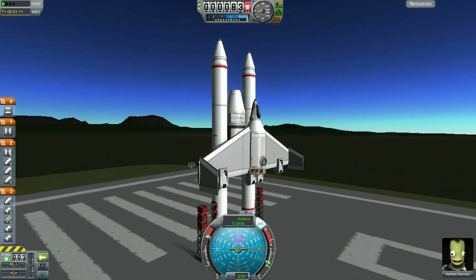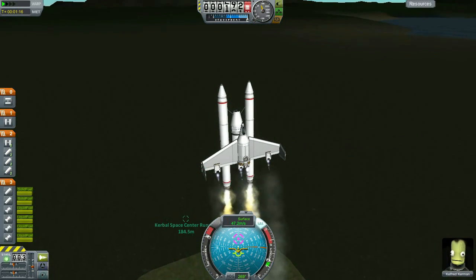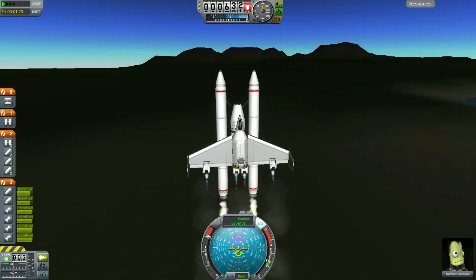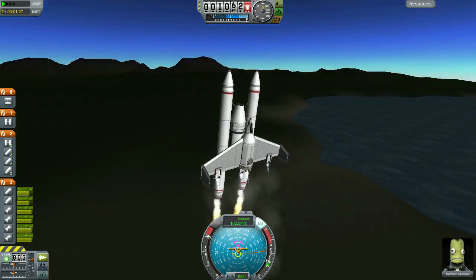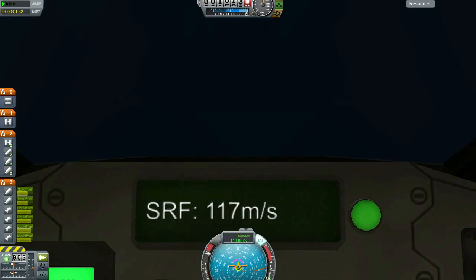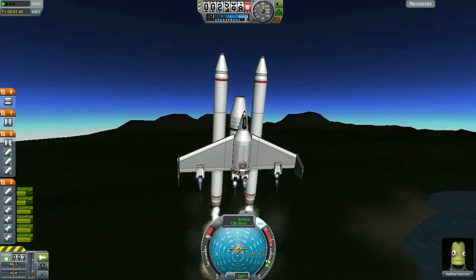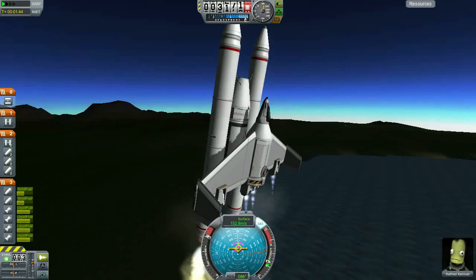It seems our Space Shuttle Program has gained such renown that our neighbors in the bordering country of the People's Republic of Microkerbalia have decided to start their own program. While somewhat less technologically inclined but no less ambitious, they have constructed what they refer to as the Glorious Leader's Shuttle. Leading their space race is their first cosmonaut, Kilfred Kerman, on a mission to deliver some sort of unnamed secretive cargo. Just look at his stoic expression — no doubt prime propaganda material for television and the magazines.